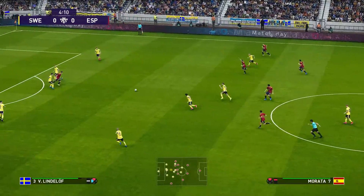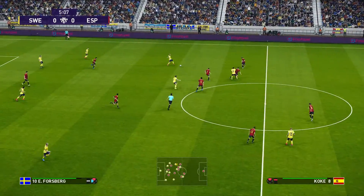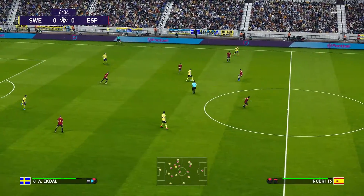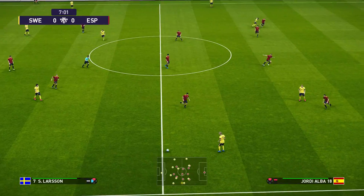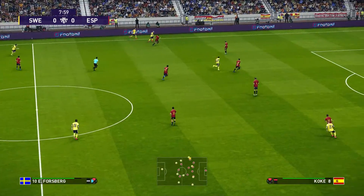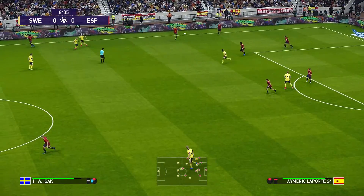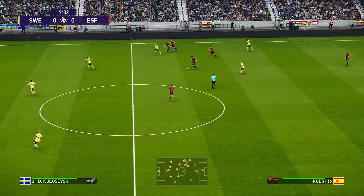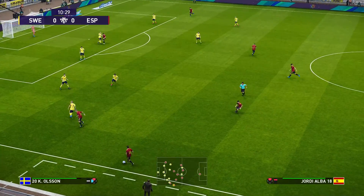Rodri. And here's Morata. Hoist it forward. Wolfsburg. Ektal. Lindelof. Larsson. Across the field it goes. Wolfsburg. And it's got through. That's the throw. Koke. Rodri with the cross-field ball. And it's Jordi Alba.